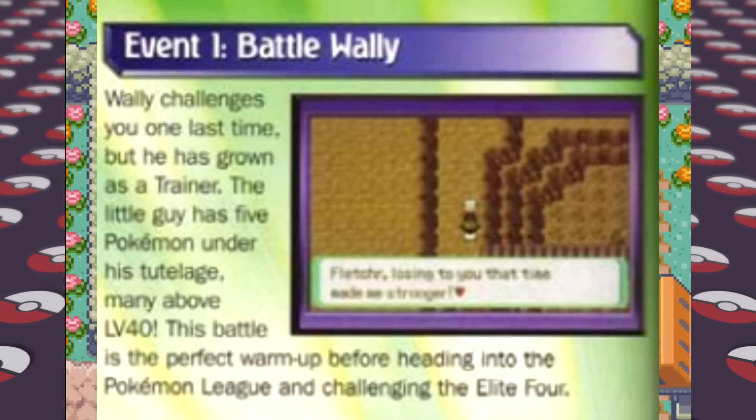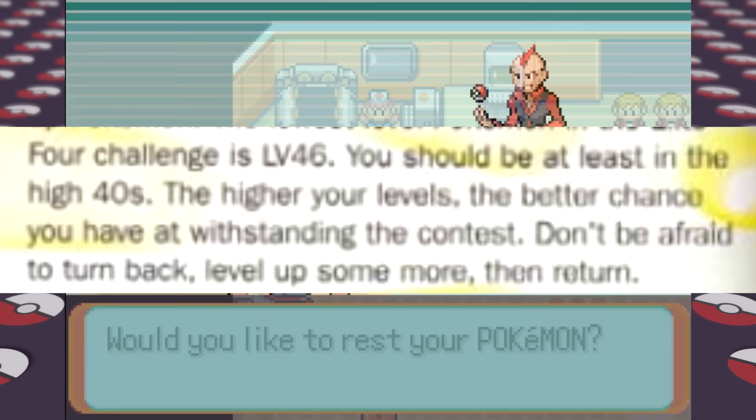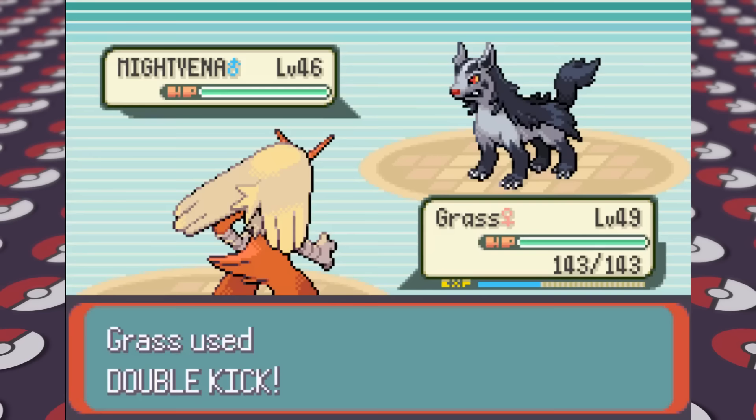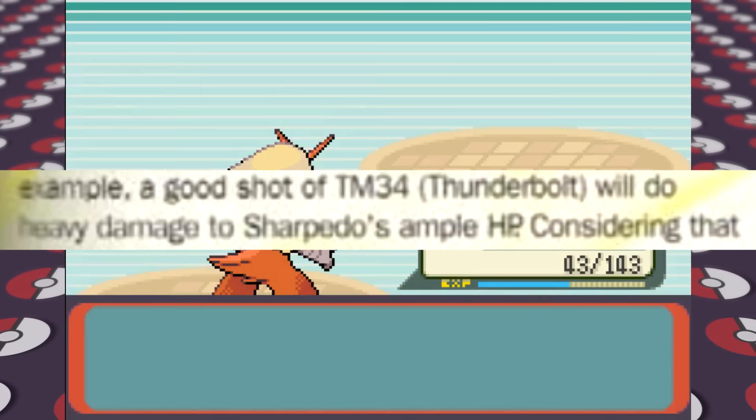The guide says to get all our Pokemon to around the high 40s, so I do that. Looking at the recommended types, we have most of them covered. For Sydney's Dark-type Pokemon, I use mostly Fighting and Electric moves as recommended, and Robocop has Thunderbolt. The guide specifically suggests teaching something Thunderbolt for Sydney's Sharpedo, except Sydney doesn't actually have a Sharpedo — I think they meant his Crawdaunt, which also shares the Water and Dark typing. It works out, giving us our first victory in the Elite Four.